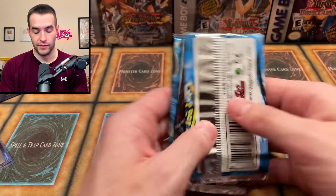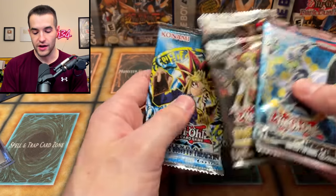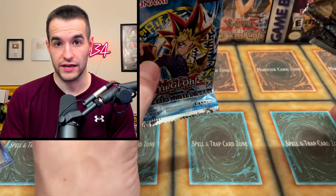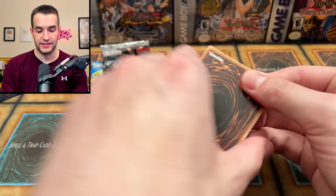We have three packs here: one is Cybernetic Horizon, Dark Savers, and we got a Legend of Blue-Eyes White Dragon. So a couple of okay packs and then we got a really good one. Let's see if that can actually pull something good and give us a chance. Let's start off with the Cybernetic Horizon and see if we can pull something amazing.